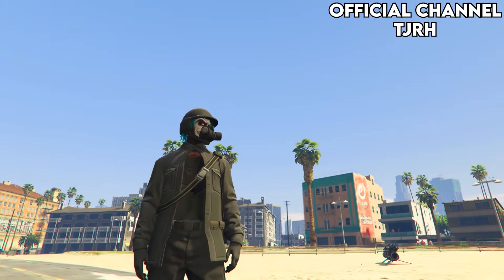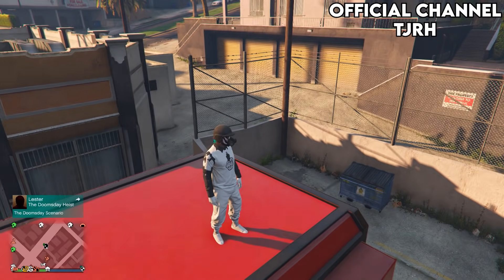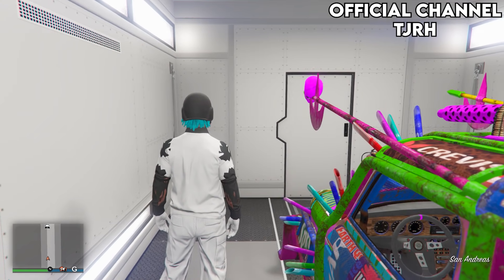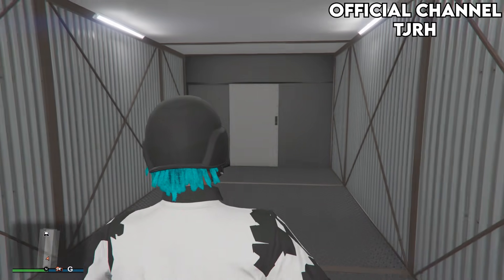Without further ado let's go straight into the video. For this outfit we will be needing the black joggers, which I'll show you how to get right now. For the black joggers you will need an MOC — go inside your MOC, head to the back, and there should be a computer screen.